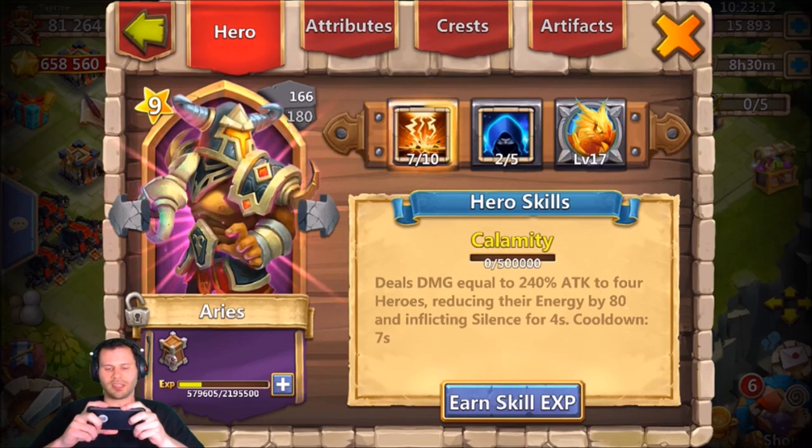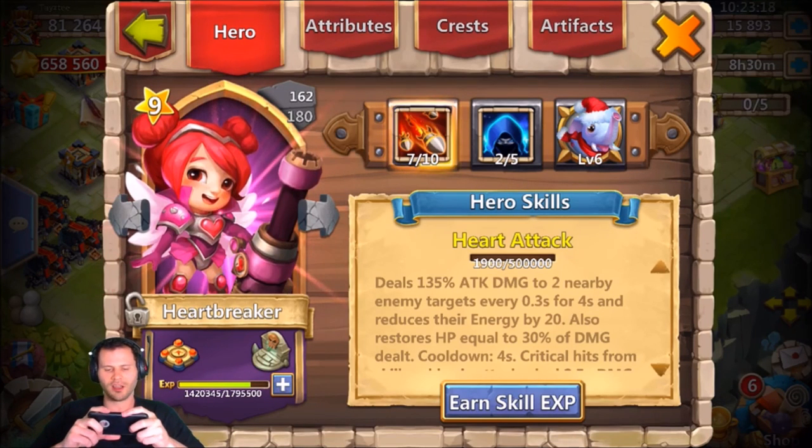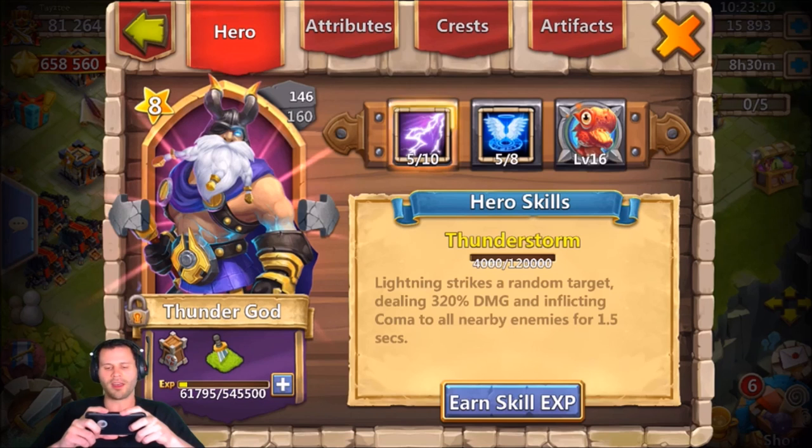We also have the Aries with two-of-five Enlighten, currently at seven-of-ten, so he needs a new talent — just haven't rolled anything for him yet. Same with Heartbreaker as well, got her at seven-of-ten with two-of-five Enlighten. I have five-of-eight Revive on my Thunder God, which I don't recommend as a talent, but it comes in handy for me right now.